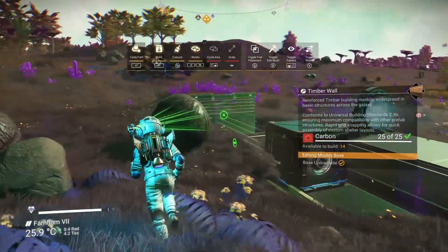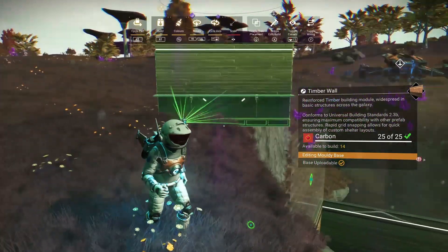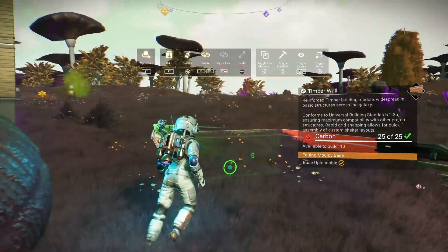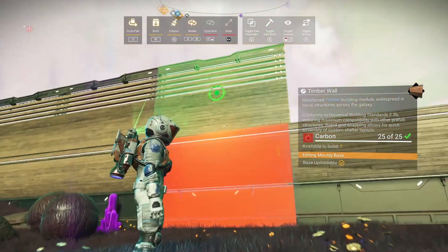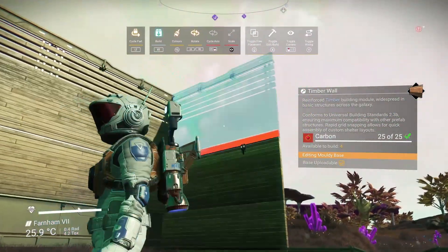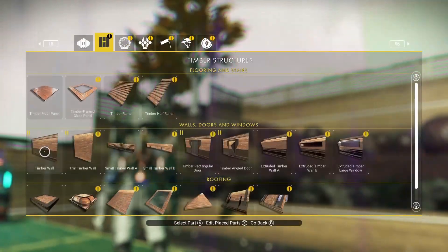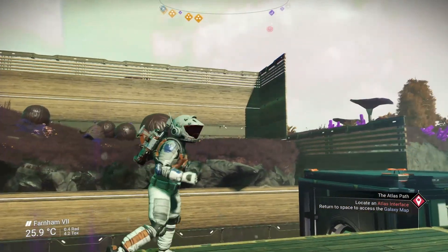Close it in like so, then we can do the same from the other side here, bringing the walls up and attempting to enclose it. I can't have gaps — I just can't do it, it's not in my nature to have gaps like that. We will enclose the moldy balls in a nice little hut shed thing. It doesn't need to be too high — I think it only needs to be one high to be fair.